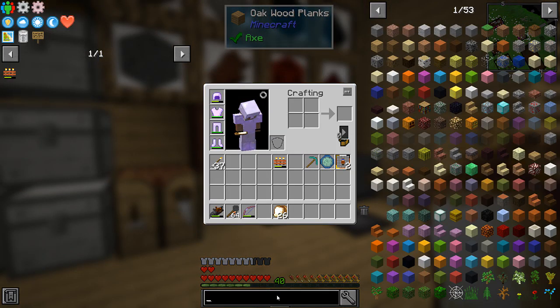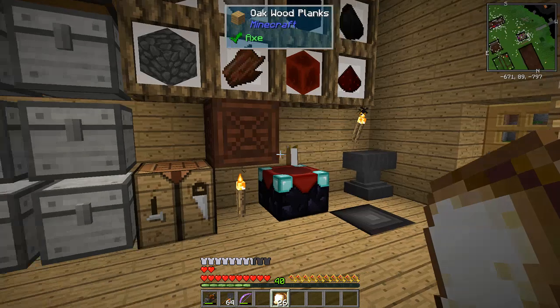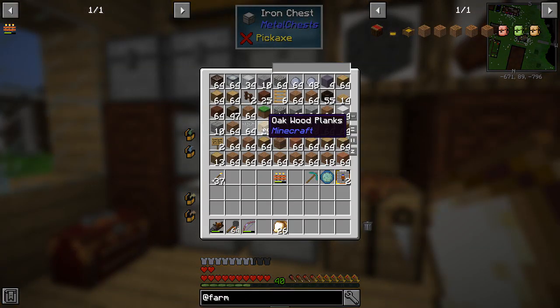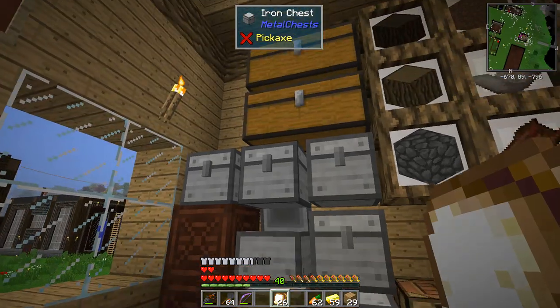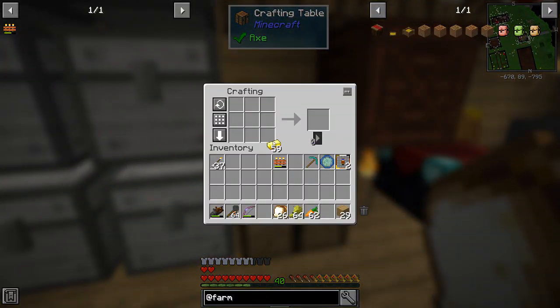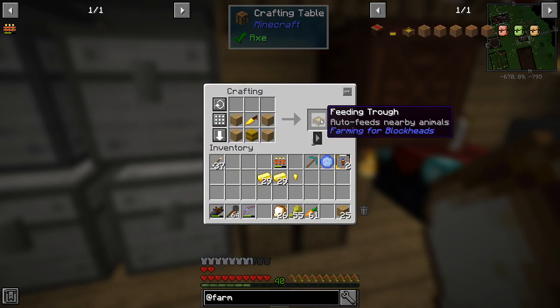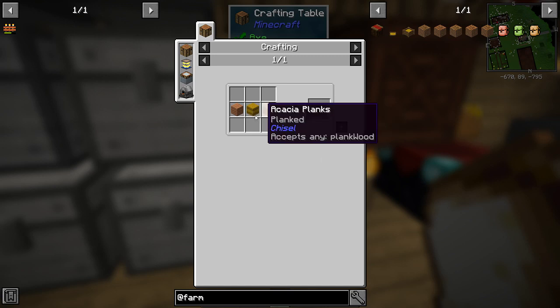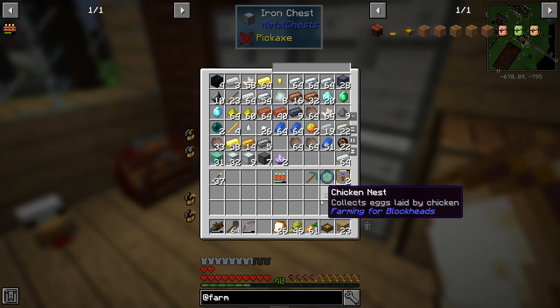We put in the Farming for Blockheads mod and this might make my life easier. I wanted to make some of this stuff - golden carrot planks, hay, not really a big deal. Let me get some gold, some carrots, wheat. I'm going to make one of these auto-feeding troughs and one of these, and let's try the chicken nest - I've never played with this stuff.